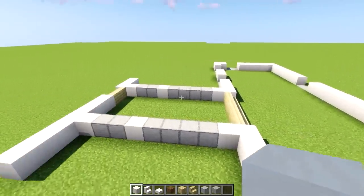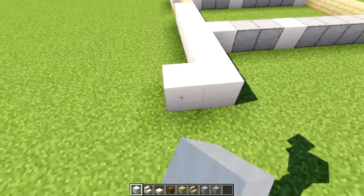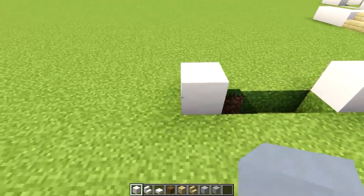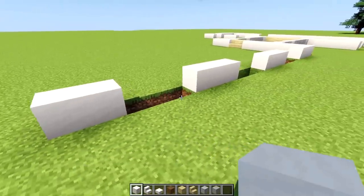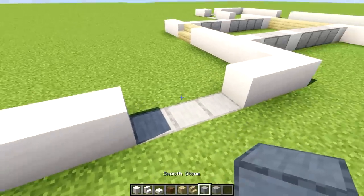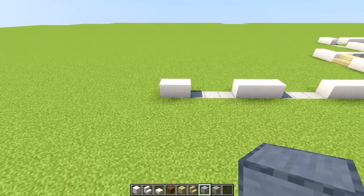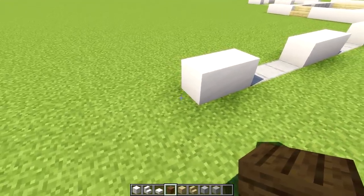Now let's do the modern extension. This over here is the old barn which has been renovated, and now we're going to do the recently added part. Starting in this corner: count one, two and three using smooth quartz, then dig down one, two and three and place a wall which is one, two and three. We have a wall which is three, a window which is three, a wall which is three, and a window which is three, then this is only two.